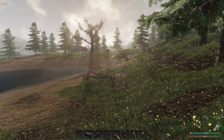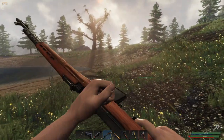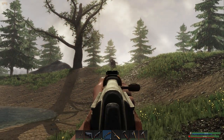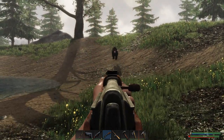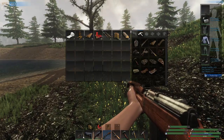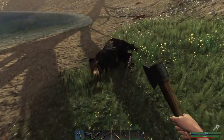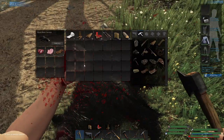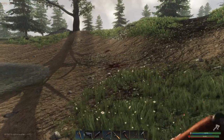We're going to go and find the first bear we can. Here is one over here. I'm going to use my rifle to take it out. It feels to me almost like I get more liver from bears, though I'm not sure why. There we go — we got one liver.